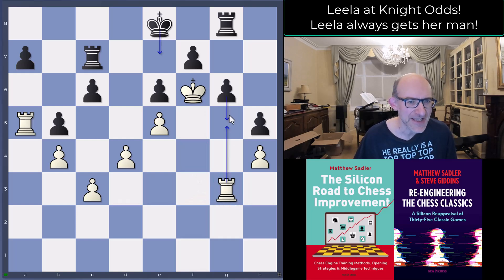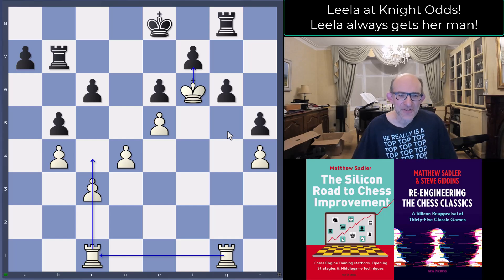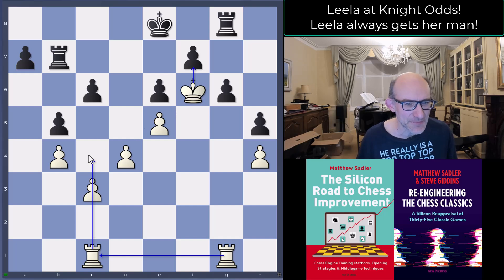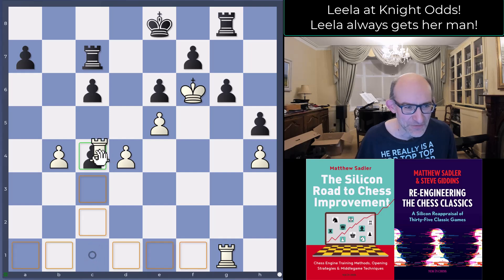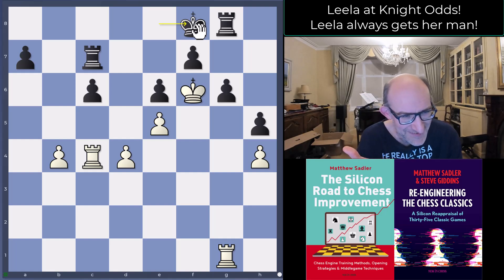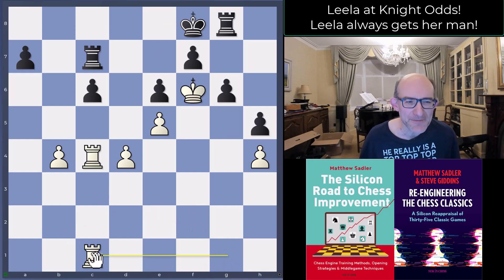That means less pressure against f7, but it does stop the king from moving e7 to e8 — a slightly different structure. Black was pretty alert and played the move rook g8. The threat: g5, h takes g5, rook g6 — mate! So Leela's got to be extremely careful. Leela played rook g3 to meet that threat, with rook g5, and then started carefully shuffling around. Now rook c1, and suddenly you realize — Leela actually has a break in this position with c4. Is this move dangerous or not?